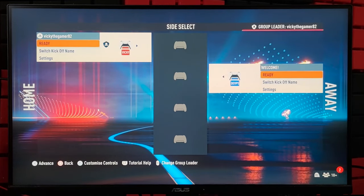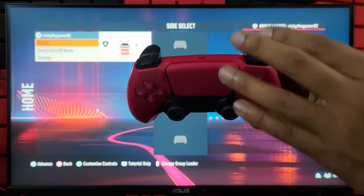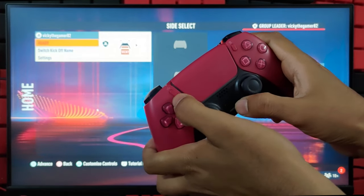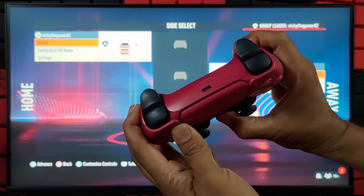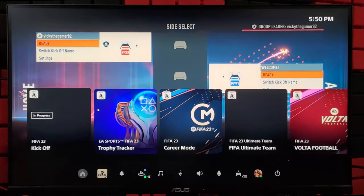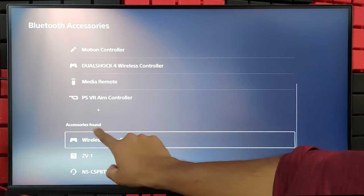Now I am going to add the third controller. You can connect through Bluetooth — for that, you need to bring it to pairing mode. Press the PS button and the Share button simultaneously. If you have already paired your controller, you can just press the PS button, but this controller is not yet paired. So press and hold both the PS button and Share button for a few seconds until it blinks. Once it is blinking, take the primary controller and go to Settings on the home screen. Go to Bluetooth Devices under Accessories — Bluetooth Accessories — and check the accessories listed.